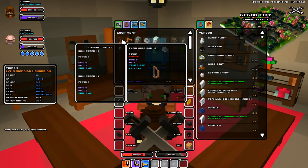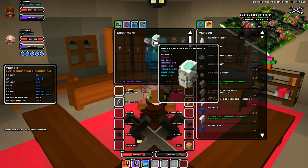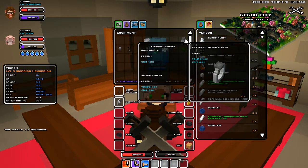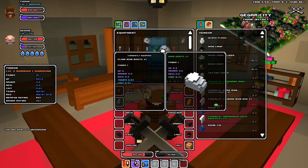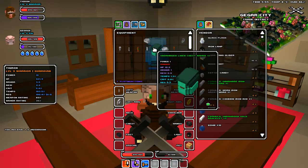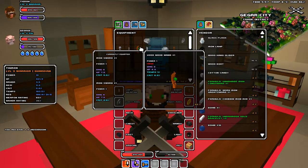So we are a warrior guardian person, which basically means we cannot use a bow, or a boomerang, or cotton stuff — or stuff that's for a rogue or a ranger. When I hover over this item, you can see it says undamaged linen chest armor plus one. Plus one doesn't really matter, but it says power one and it's for a ranger. We're not a ranger, so I can't use that.